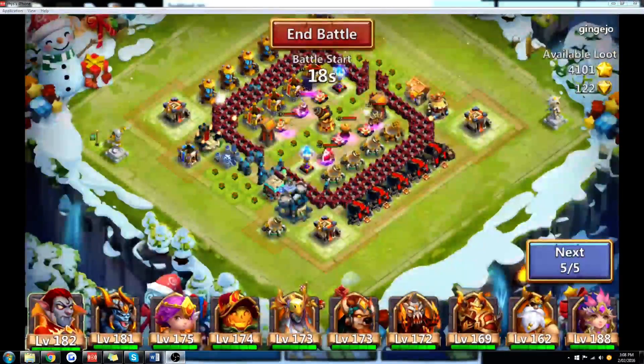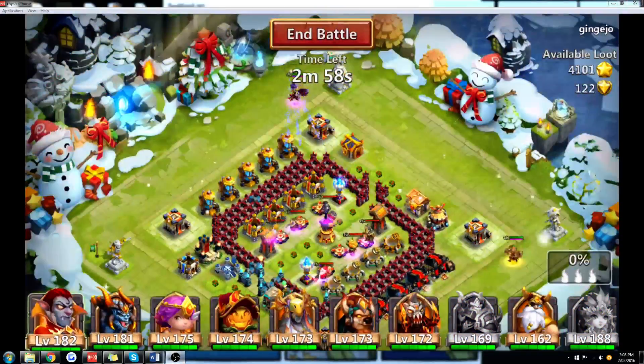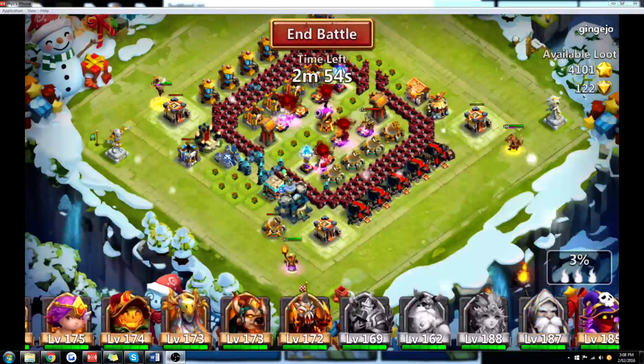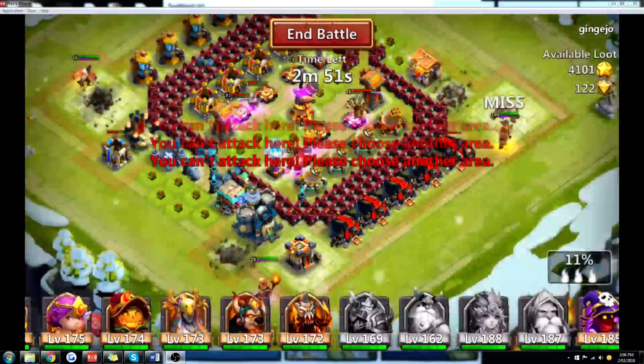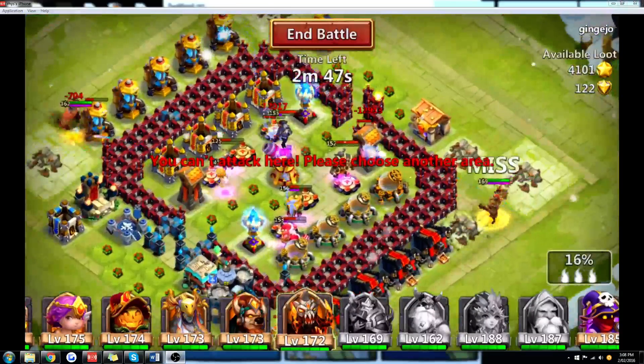So this base, for example — if you need to be cautious, you put your heroes on the outside that can hit from a distance, like Ares, Thunder God, Spirit Mage, Warlock, Harpy, heroes like that. Hopefully by the time those heroes have cleared the outside buildings, the heroes inside will mostly be dead.